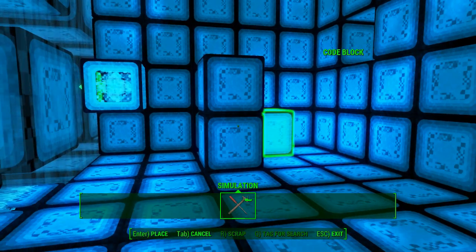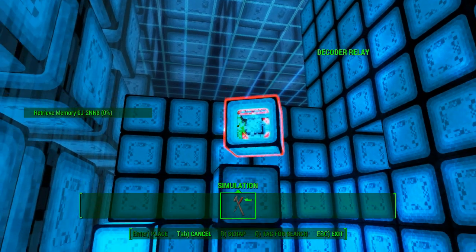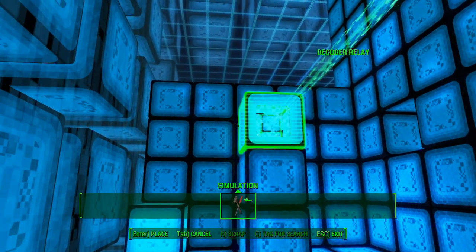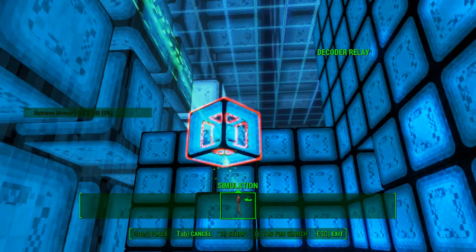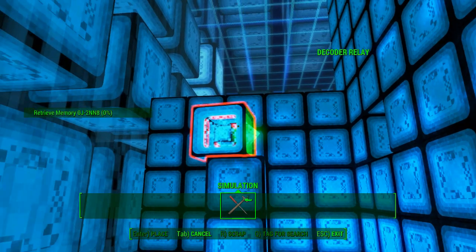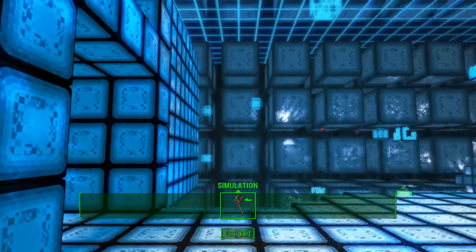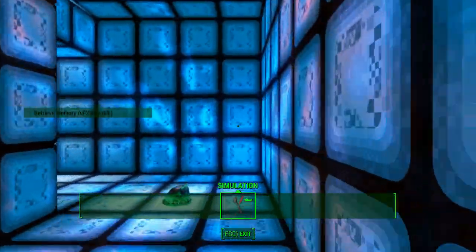They've even left the right amount of blocks for us to do so — each room is more complicated than the next. So that's that firewall taken down. Next, the beam has to go around a corner, so we'll have to redirect it down here so it can go through the next firewall.